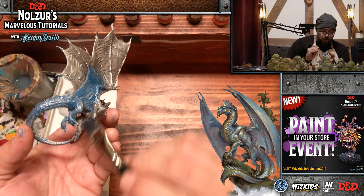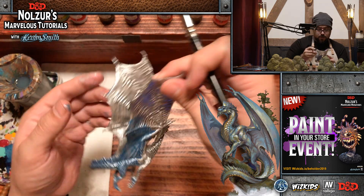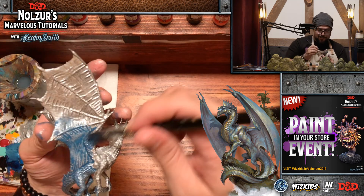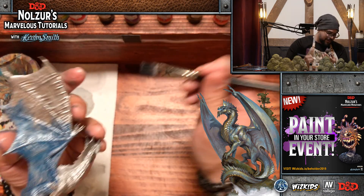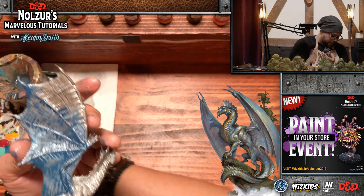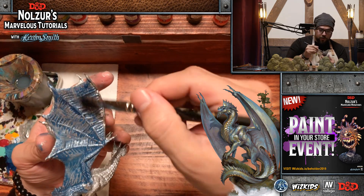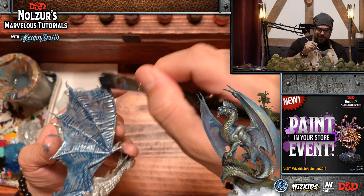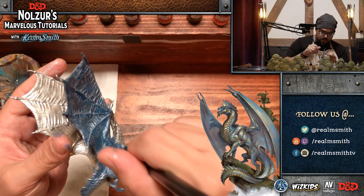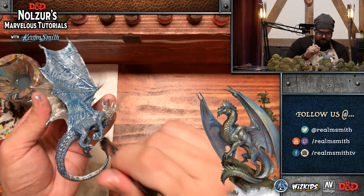For the first time in a long time, I am doing one miniature instead of multiples. It has been a while. It's a large mini, but this one will get done no problem in two hours. The metallic dragons tend to go a lot faster — their wings tend to be one tone and we're not separating the spines and veins between the wings.